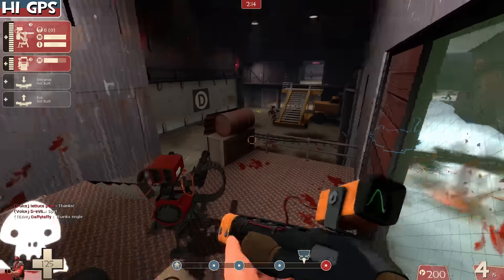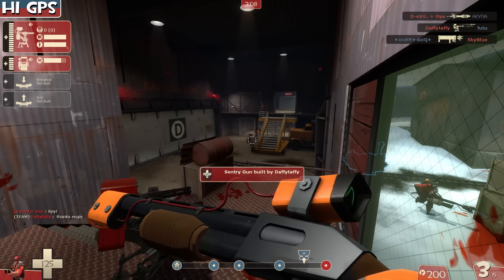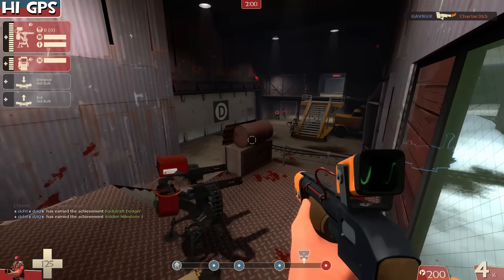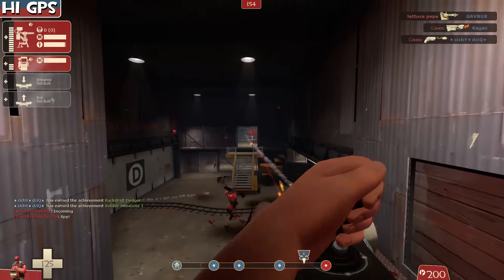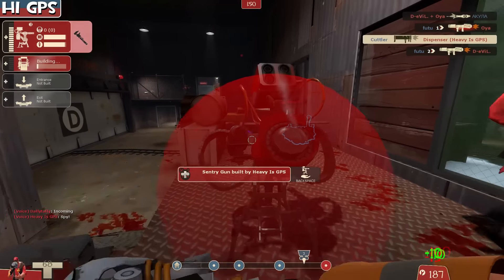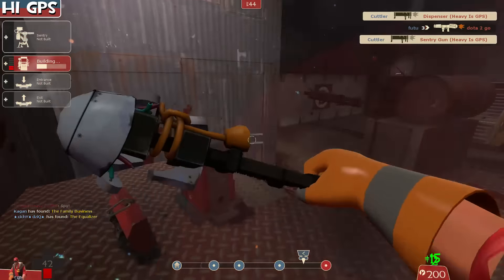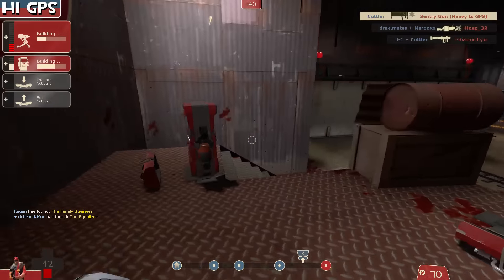Just keep that in mind in case this ever happened to you. You also have the buffering that happens sometimes where you right-click and whenever you go into Wrangler mode again it fires the rocket — not entirely sure what causes that. But keep in mind that the Wrangler can also destroy sticky bombs and shoot them away. So if there's a Demo that has 8 stickies around your sentry, you can do that.